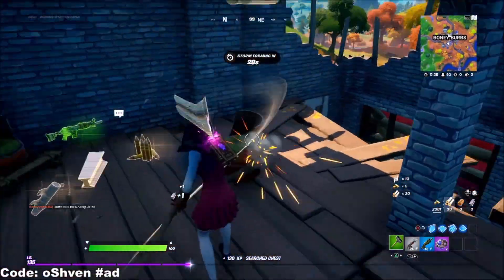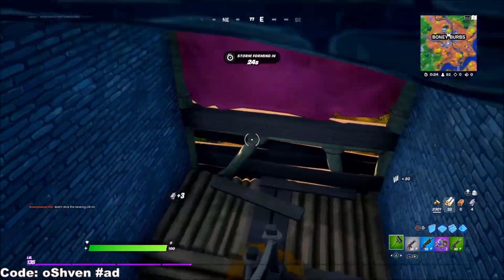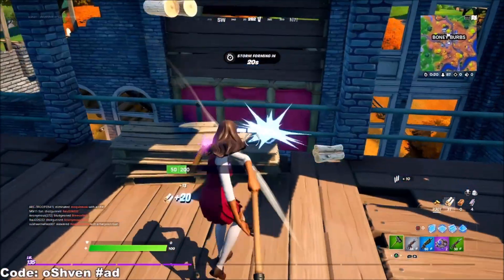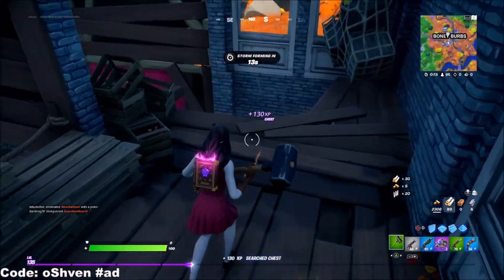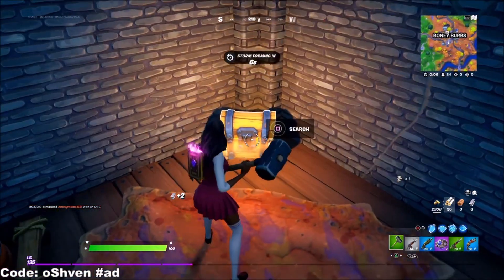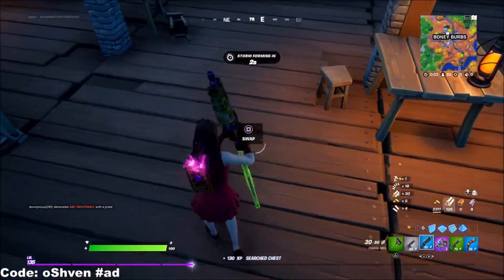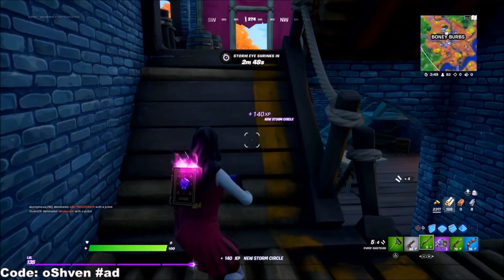There's a ton more stuff to go over, guys — like the free V-Bucks bonus you can get in Fortnite Battle Royale. 500 V-Bucks in Fortnite, which is a good amount. You can go ahead and cop yourself a brand new emote if you really want to, or use those V-Bucks towards a skin, or cop a few uncommon emotes. Or if you want, you can get a wrap as well, which we'll showcase more in a second.